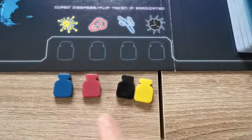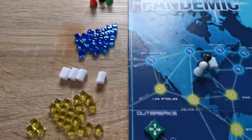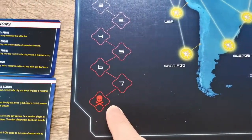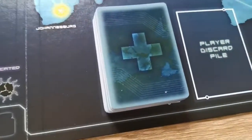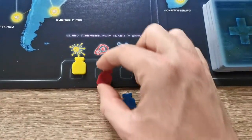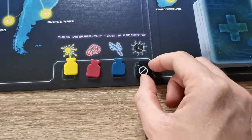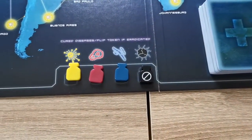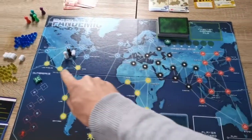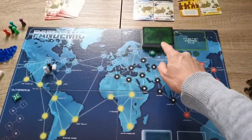The goal is to find all four cures before all disease cubes get used up, before the outbreaks reach a total of eight, or before the player deck has run out. Please note you only have to find the cure to all diseases to win the game — you do not have to eradicate them, although that does help prevent outbreaks. With all the counters, pawns, player deck, and infection deck in place, you then need to prepare the board.